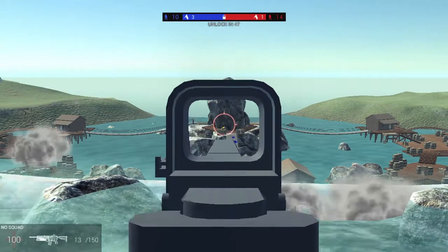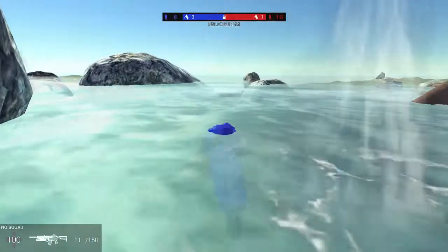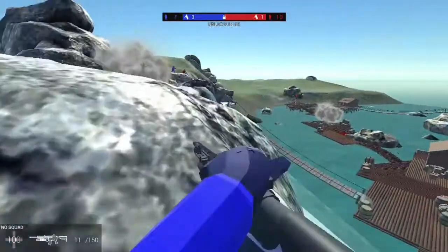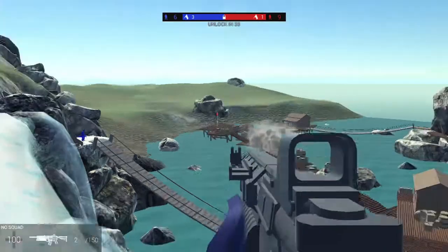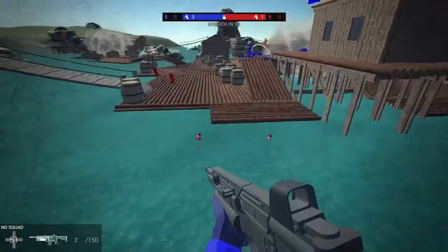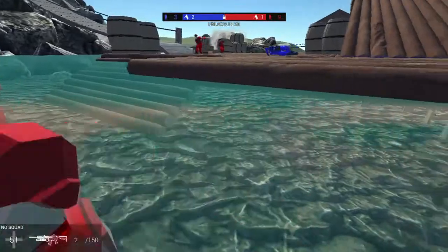I've made maps for Ravenfield before — they were alright in my opinion — but one of my friends who is also a mapper for the game noticed that all of the assets and prefabs weren't in the map editor. He mainly complained about the trees from River Delta and the large rocks from maps like Raphs and Dust Bowl. I personally think the rocks would be nice to add some cover to your maps, and before you say 'just use Unity,' not everyone has the greatest understanding of how to use it.